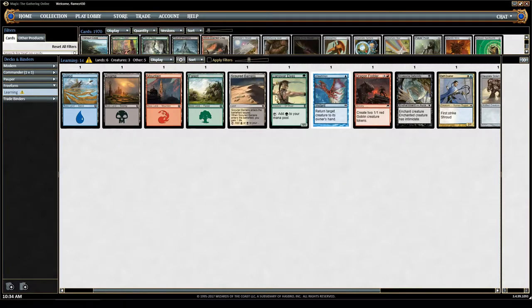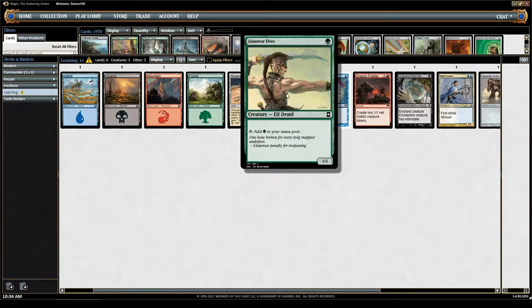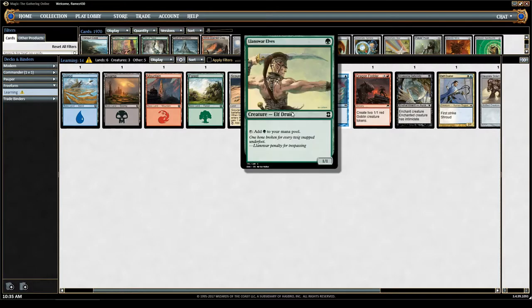No — you actually have to tap the Llanowar Elves itself to generate the mana. You don't get to search for a forest. If you play a turn 1 forest and then Llanowar Elves, and next turn you try tapping both to get mana, you would just tap them and generate 2 mana total. You don't search for another land — that's already playing it incorrectly.